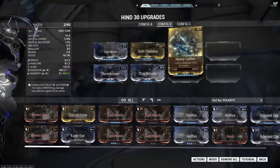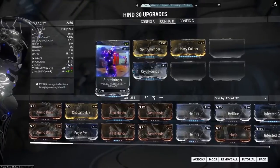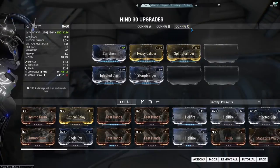For the Corpus, we're going to go with Serration, Split Chamber, and Heavy Caliber again, but this time we're going to go with Stormbringer and Cryo Rounds for magnetic damage — because we're going to use that slash proc to deal with your fleshier units like your Techs and your Crewmen.